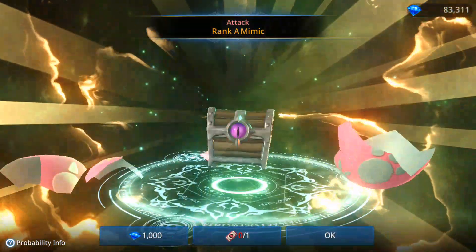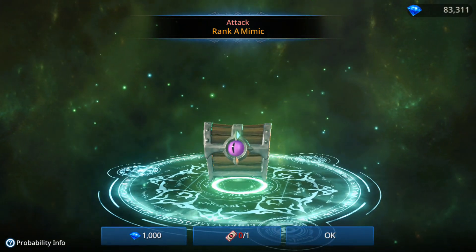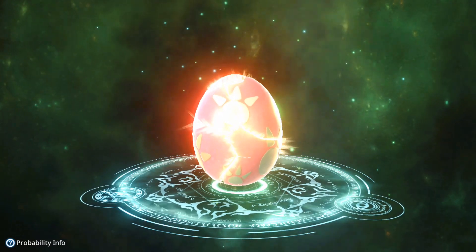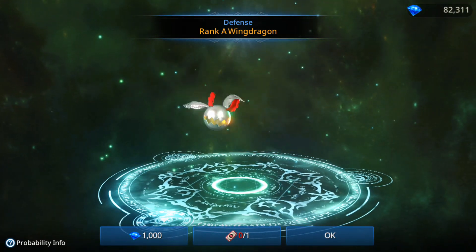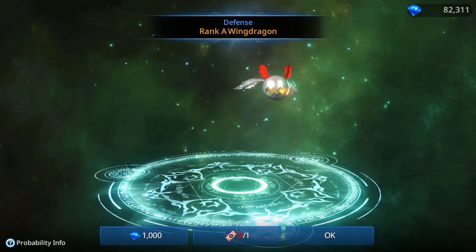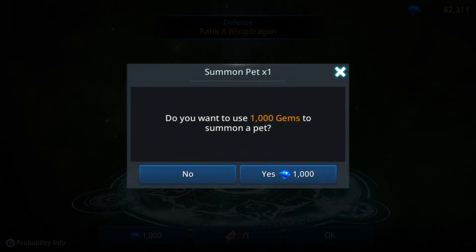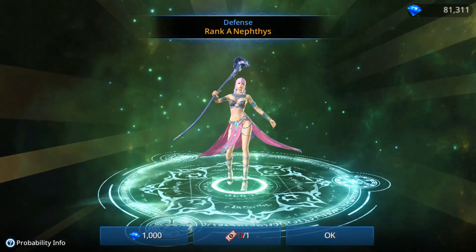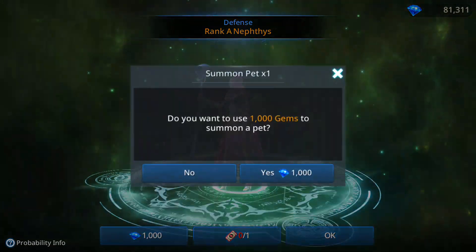It would be crazy to get another one right away. So far, seven pulls for a rank S. Let's keep it coming. And guys, don't spend all your gems — they said they will bring new pets, so save some for those. I'm just doing this to test; I'm definitely not spending all of them.